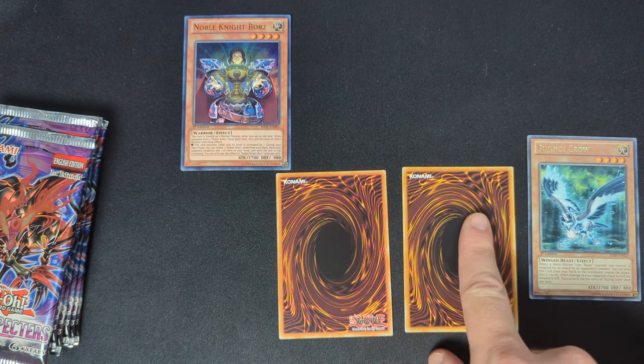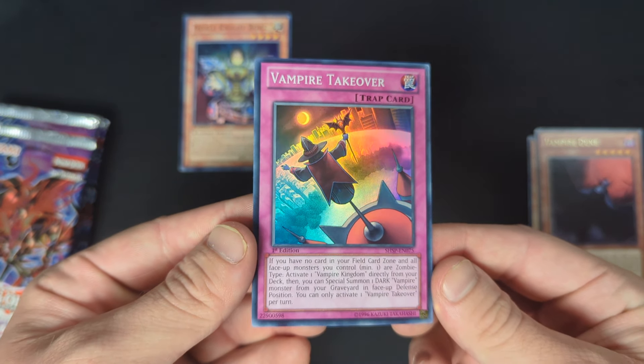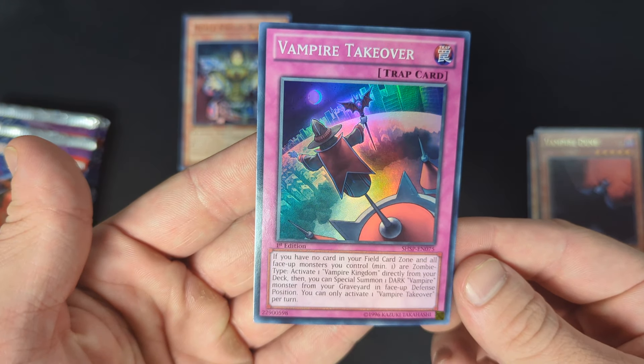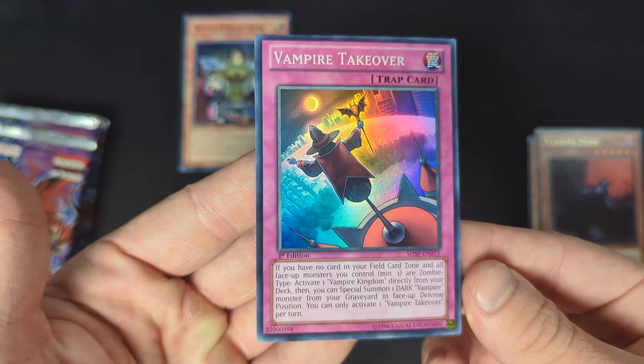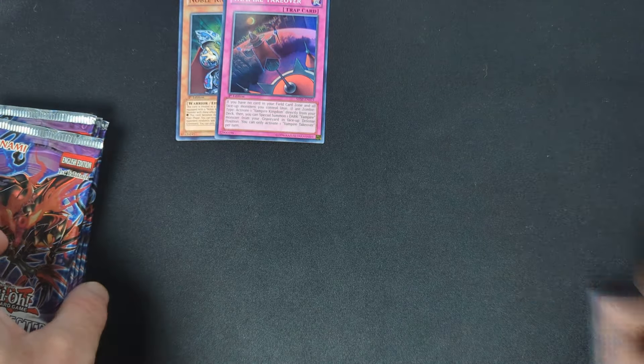So we got a foil in the first pack. None were guaranteed at this time, so with eight packs total — seven left — we'd hope for maybe one more foil, maybe two if we're lucky. Pack two: again doing the pack trick, fourth, fifth, and sixth should be commons. We pulled Vampire Duke, and it was a holo! Two for two — the purples and blues on European print cards look so nice.